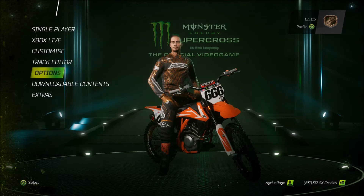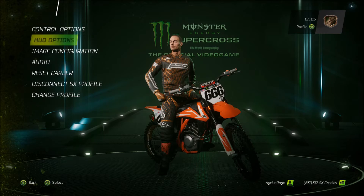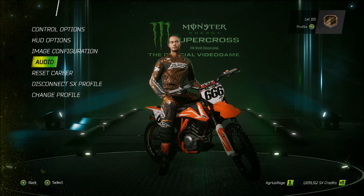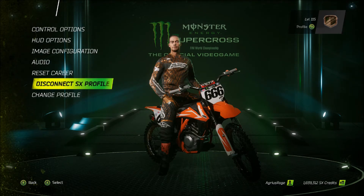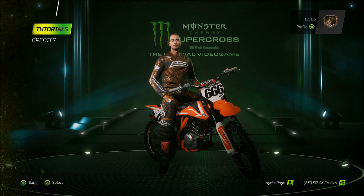Next up is the options menu. You've got your HUD options, your control options, and this is where you can remap your controller — for those of you that like to remap your buttons, you can do all that here. There are audio settings, a reset your career option, and an SX profile, which is to do with a Milestone-based profile that you can have — it asks if you want to make one when you first start the game. There's a DLC menu that takes you to the store page, and then extras, tutorials, and credits.